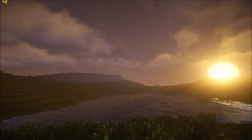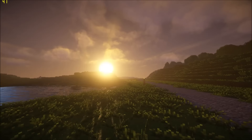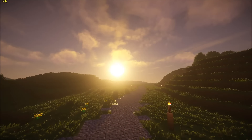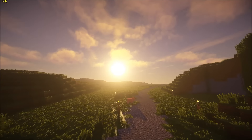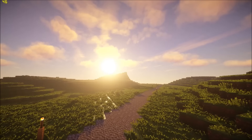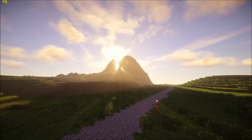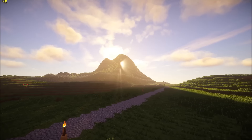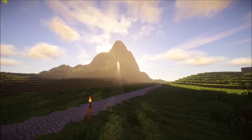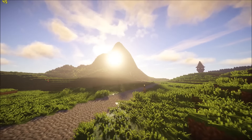For the last bug — and this is the biggest one of all — unfortunately the sun seems to be piercing through like entire mountains when at a distance. The main reason I'm showing this in video is that pictures don't really justify or show exactly what the bug is doing. As you can see there, you're getting the light leaking through that mountain, and all of a sudden the sun comes straight through it.